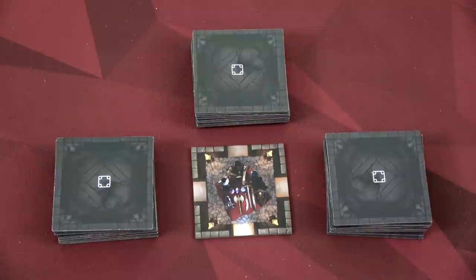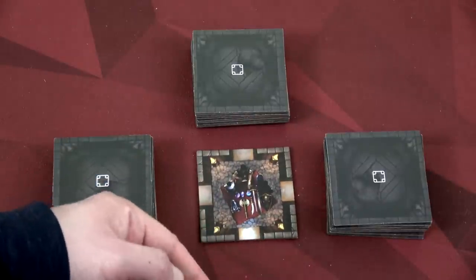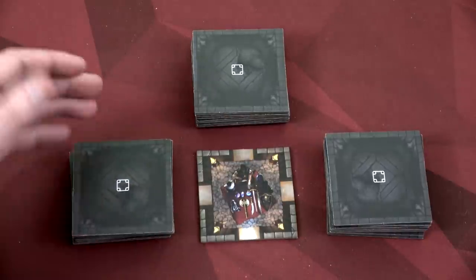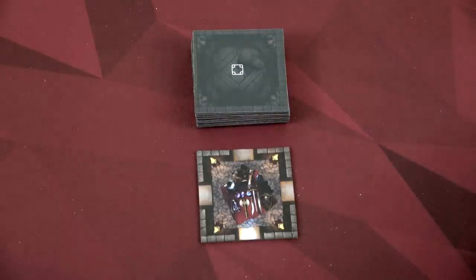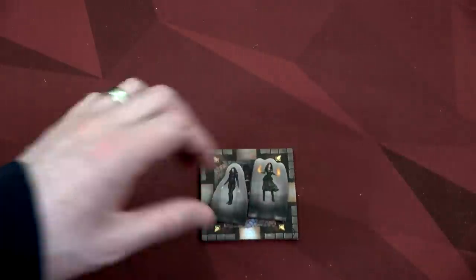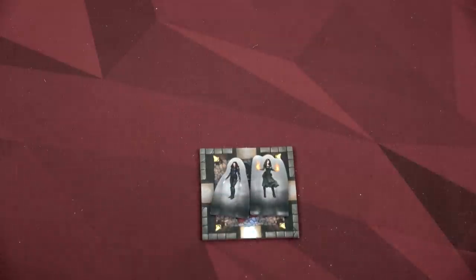We want to grab our starting tile — it's double-sided and has a blue arrow. You want that one closer to the edge of the table because it means we cannot place any tiles farther south. Normally all tiles would create one stack, but because of our scenario we have three different stacks. We'll keep them off the board so they're not in the way. We'll place both of our heroes — the game currently has standees, but I understand the expansion coming out will include minis, which will be pretty awesome.